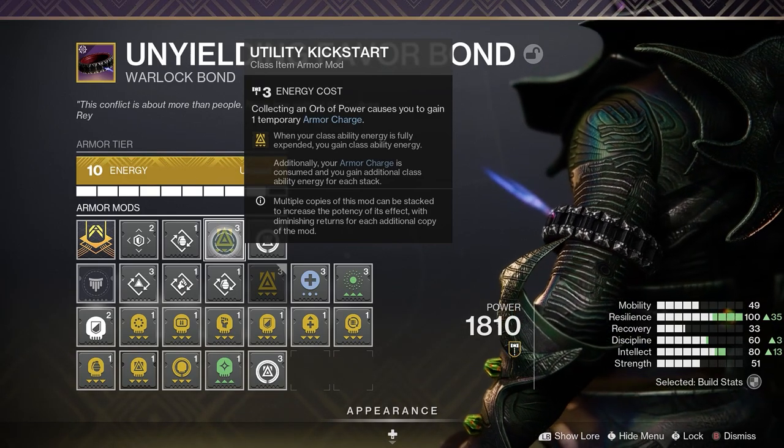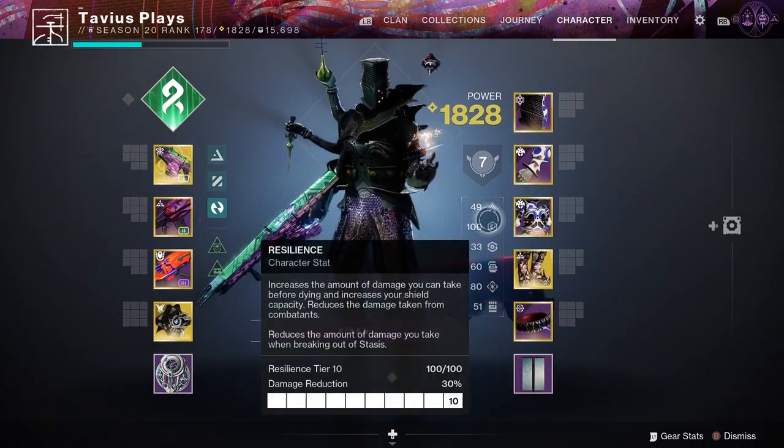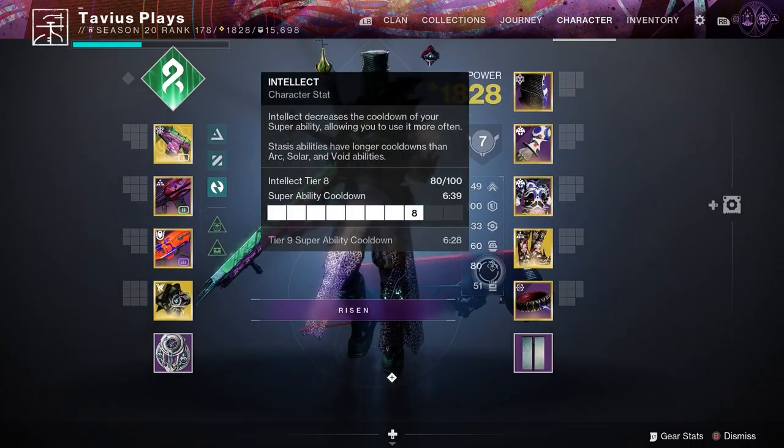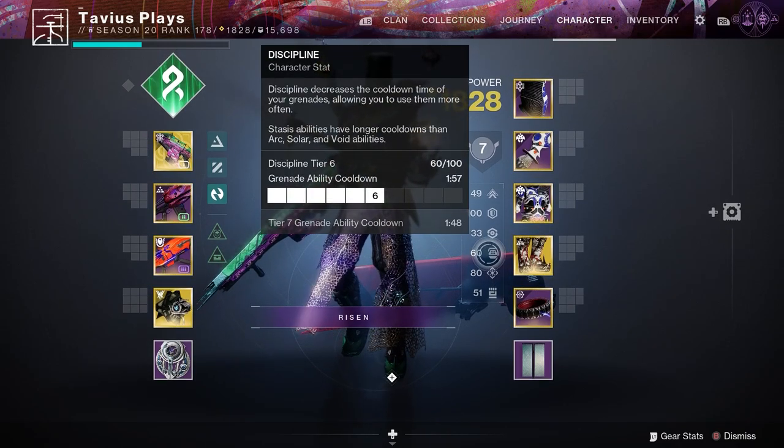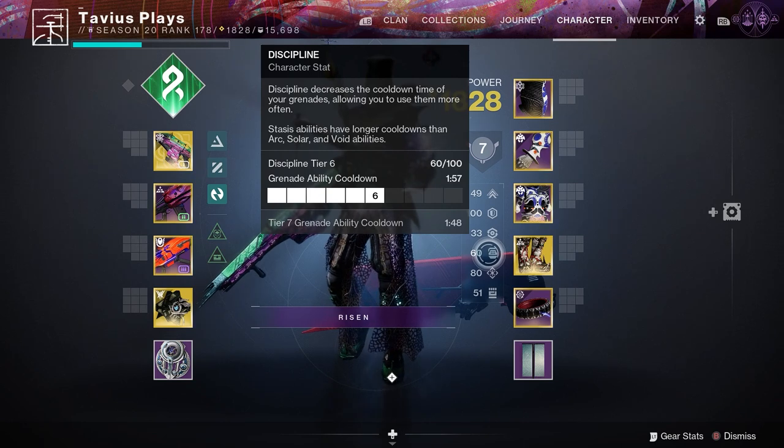And that is the mods. For my stats, I went with resilience at 100, super at tier 8, and grenade at tier 6 — bringing the grenade cooldown to 1 minute 48 seconds if I do nothing.